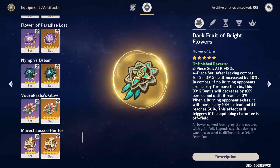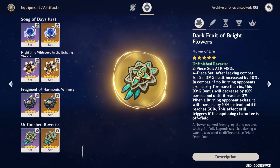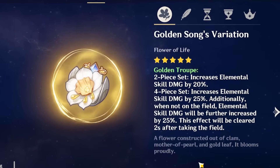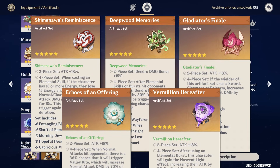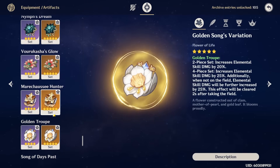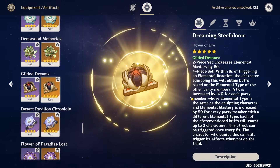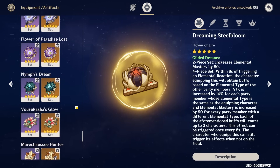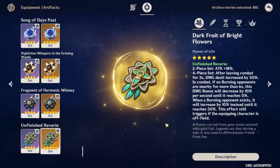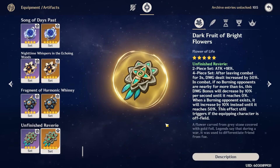Outside of these two main recommended sets, there are quite a few other options. You can run the Golden Troupe set for a solid amount of skill damage from off-field, making it a very viable option, or you can mix and match 2-piece sets — notably 2-piece Dendro damage bonus with 2-piece attack. Both of these options are viable but a bit worse, like around 10% or so, than her best in slot options. Outside of this, if you're running maybe a Burgeon team or a team where EM is more relevant, Gilded Dreams becomes viable, but for the most part it isn't as recommended because Emilie scales much better with attack than with EM. I highly recommend running Unfinished Reverie or Deepwood Memories as your two best options.